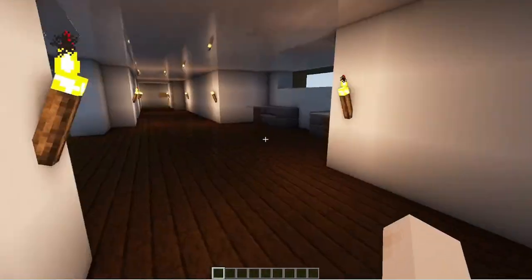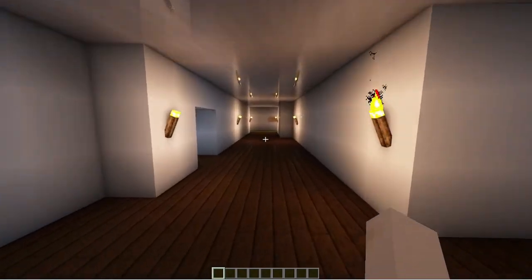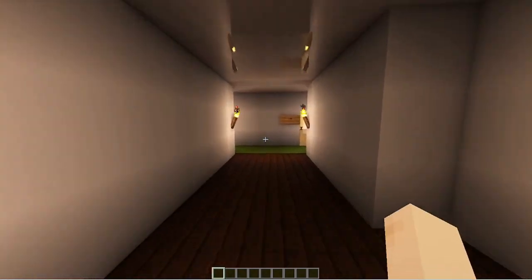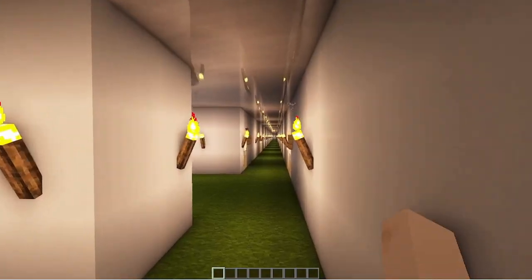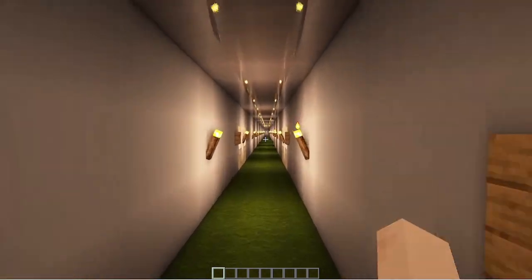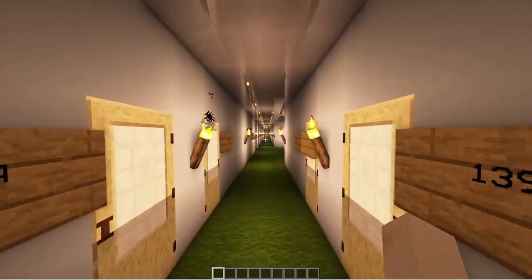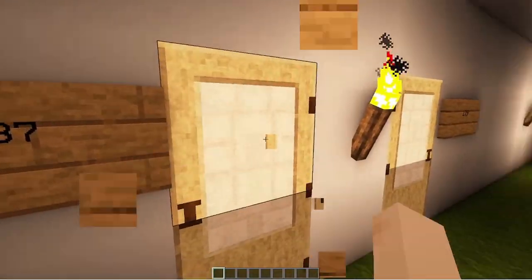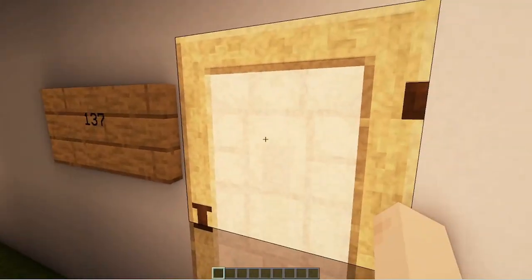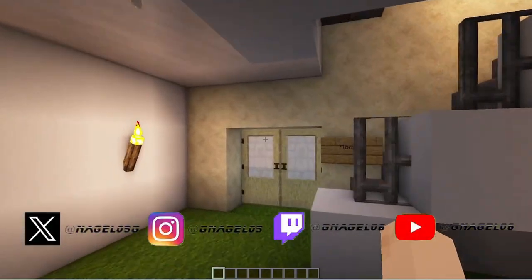Over here we got... I have no clue what this is. Let's go to the hallway to the hotel rooms. This is the W hallway. I didn't know I put the sign in front of the door. I've got the stairs.